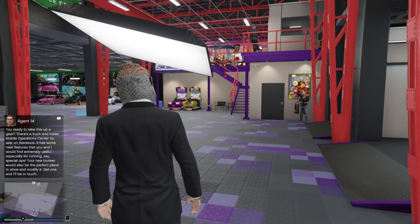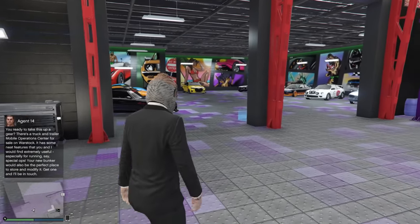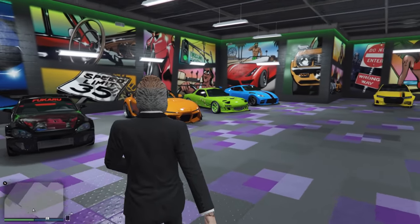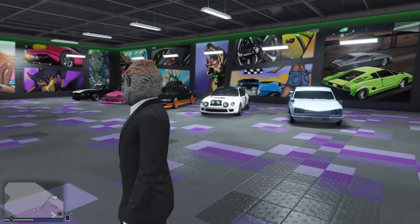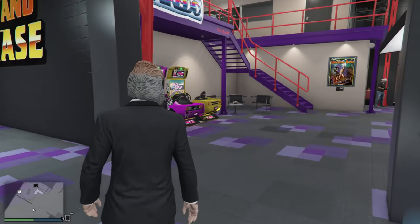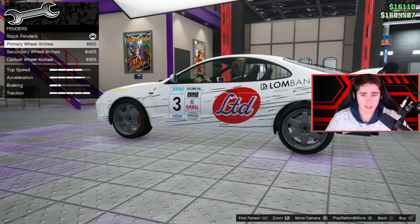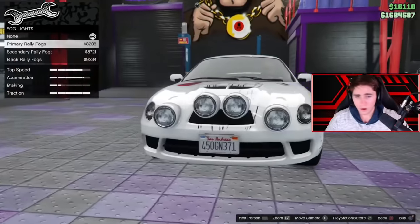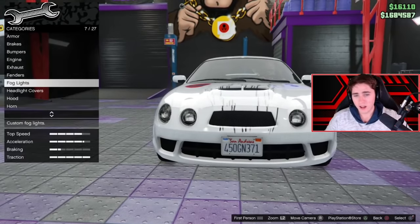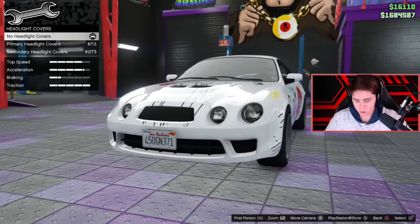Now that you've bought your auto shop, let's have a look inside. I bought all of the optional upgrades for my live stream, so this is an absolute juicer — I spent about $4.4 million to completely upgrade it. Starting on the far left side, you've got your new 10-car garage, which comes with every auto shop. Any vehicles you have in this garage, you can customize right here on the spot — you don't need to drive to Benny's, the LS Car Meet, or Los Santos Customs. That's a massive bonus.